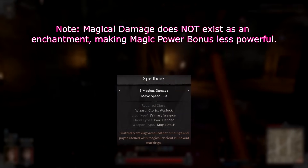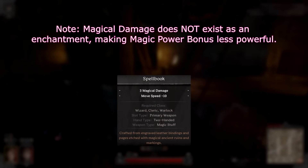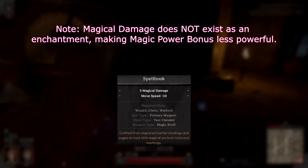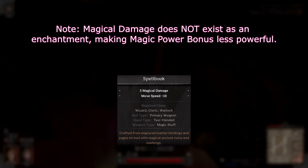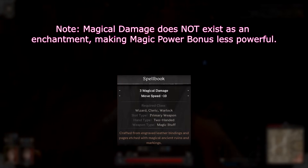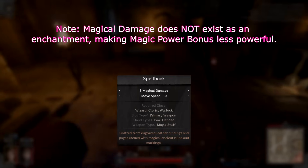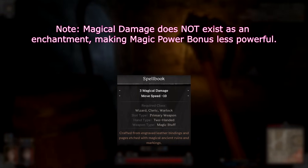Magic users, on the other hand, cannot get magical damage as an enchantment on gear — it only exists on spellbooks and crystal balls. Their only other sources of magic damage are the additional type or the true type, neither of which benefit from power bonus. This means that while casters often have massive magic power bonuses, it doesn't help as much as it would on a physical class.